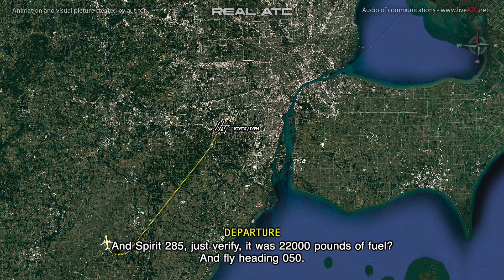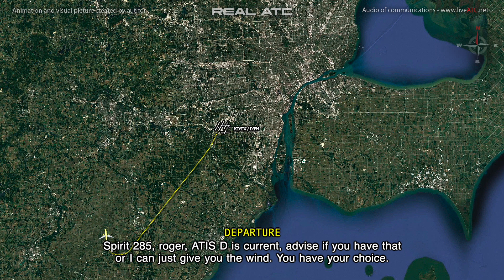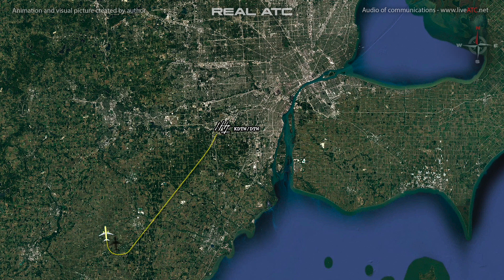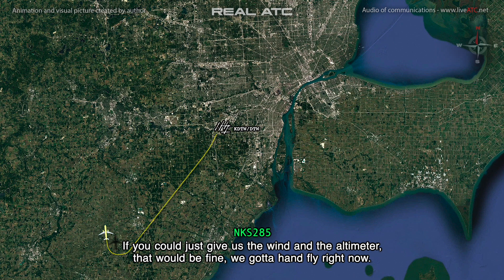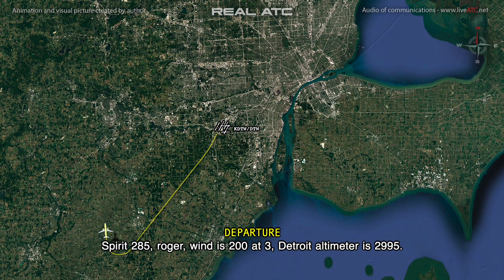Fairings 285, just verify — say 20,300 pounds of fuel and 140 souls? It's 20,300 pounds of fuel and 140 souls. Roger. Dallas has turned around — if you just give us the wind and the altimeter, that'd be fine. We gotta hand fly right now.